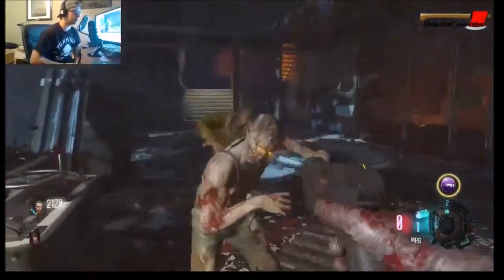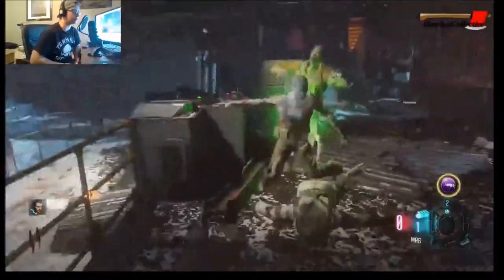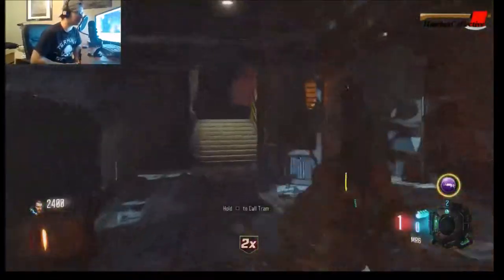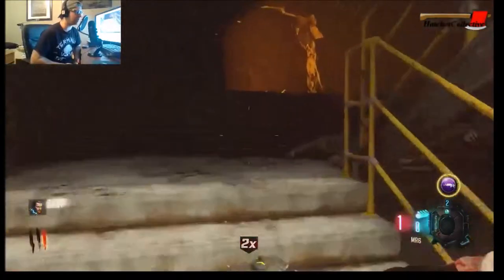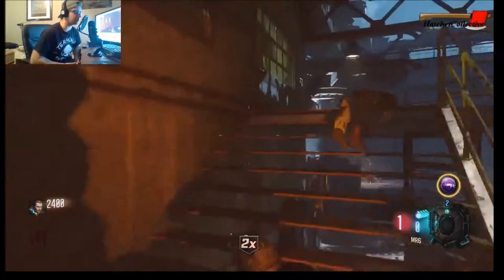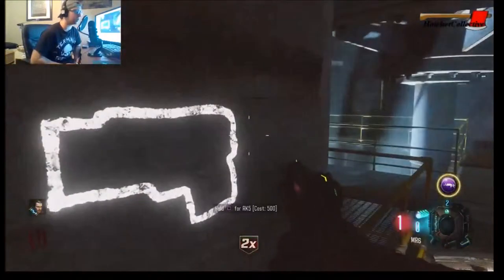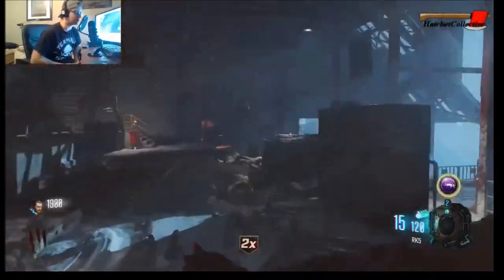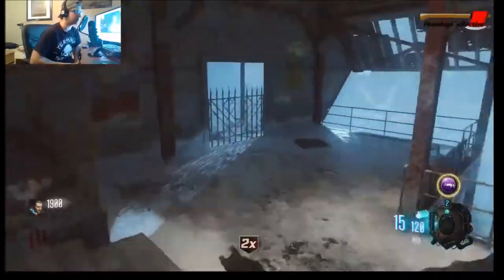Trying to do the little swipe knife but it's not working for me. The way to do the swipe knife is kind of like walk up to them, back up just a little bit, and knife at the same time — it's kind of tricky. Okay, so we're gonna start off with the Wreck Five. I don't think I have any attachments for it — probably should use it more.